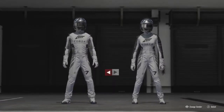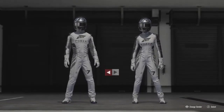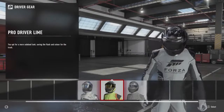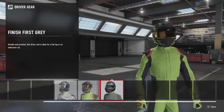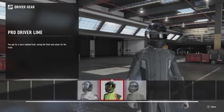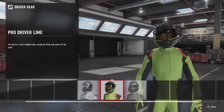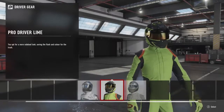Obviously we are playing as a male, but you can pick a female if you want to. Time to pick out your first driver gear. You come across more as you race, so we unlock more of these as we go. I quite like that one — it just stands out from the crowd, looks a bit different. So this is the Pro Driver Lime.